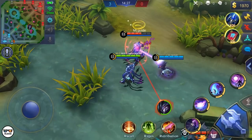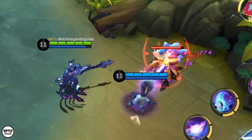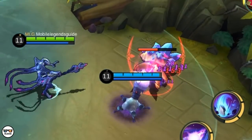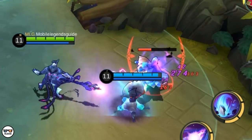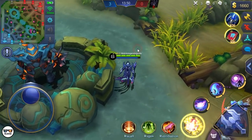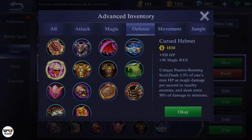Although you won't notice the attack speed much since every two basic attacks, your spawn does a skill. Next up is the Cursed Helmet. As you all know, Cursed Helmet deals magic damage per second to nearby enemies. So let's check if your Nightmaric Spawn will carry this aura as well.